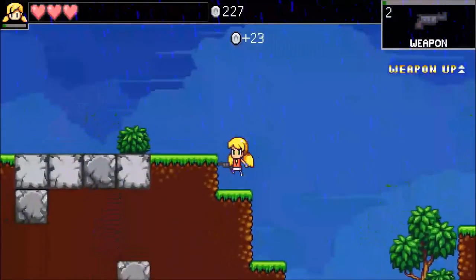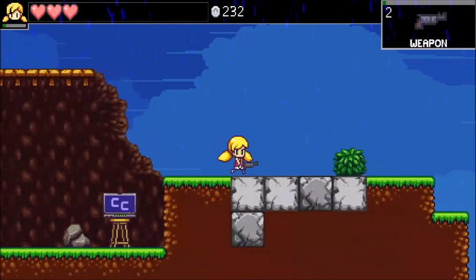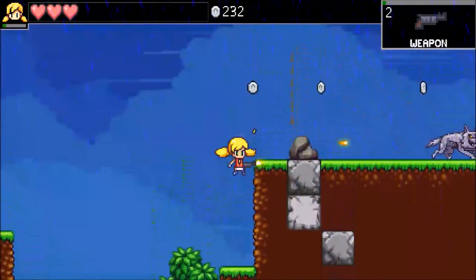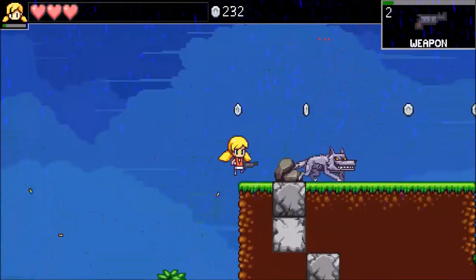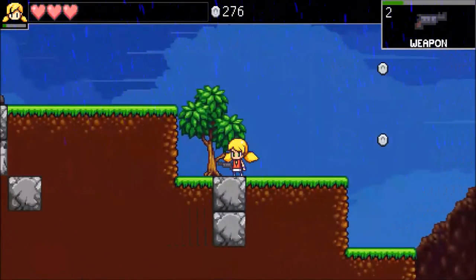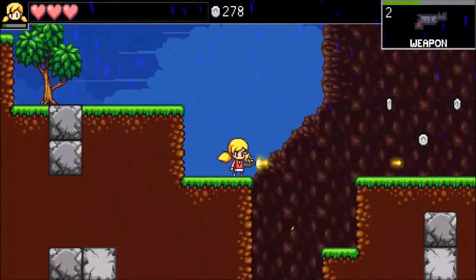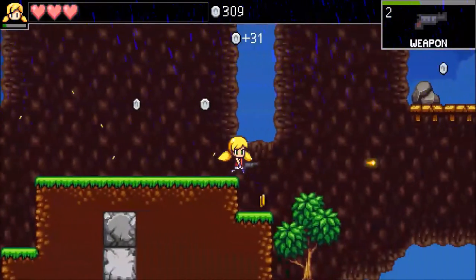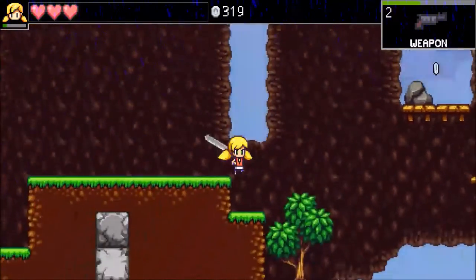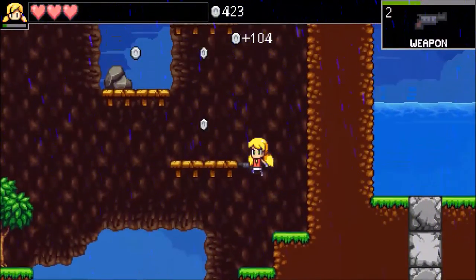As we fight and kill things we will level up our character, and as we use a particular gun, it will get better and gain its own experience. But our sword does not gain experience, so our sword we'll have to upgrade with actual coins. All these coins we're collecting we're gonna need to use in order to upgrade our various things. I've been told the game can be a little bit grindy because you've got to basically collect coins in order to get better and progress.